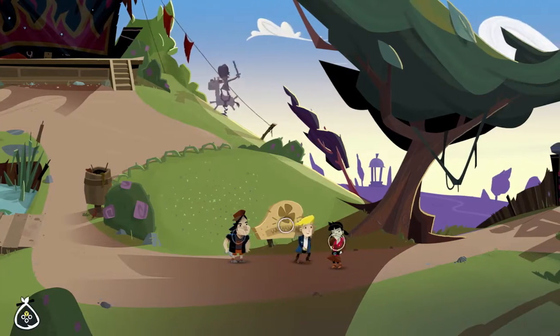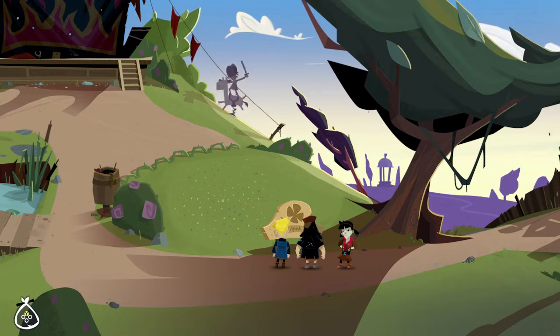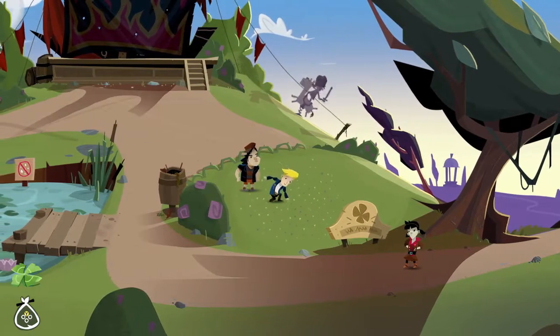This is a missable achievement in the prologue. Part of the storyline is to get the Lucky Four Leaf Clover for the to-do list. The optional thing you can do with it for the achievement is to give it to the duck that's to the left.